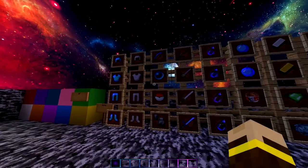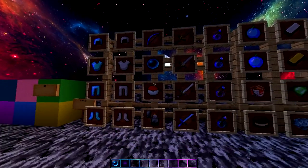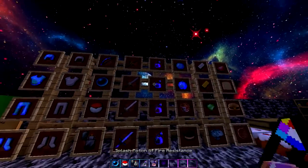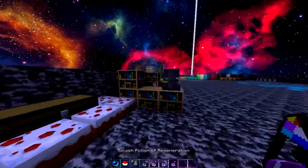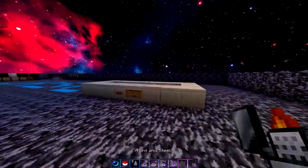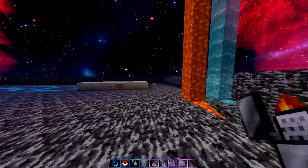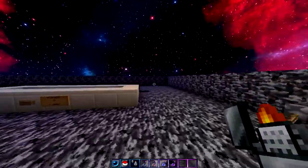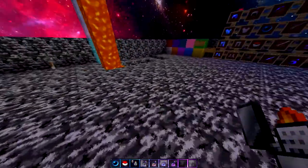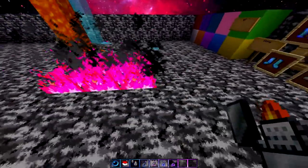Let's get into some items. Some of my favorites in this texture pack are the ender pearl, the snowball, and the flint and steel. I did not make any of these — I found them all in other custom texture packs.